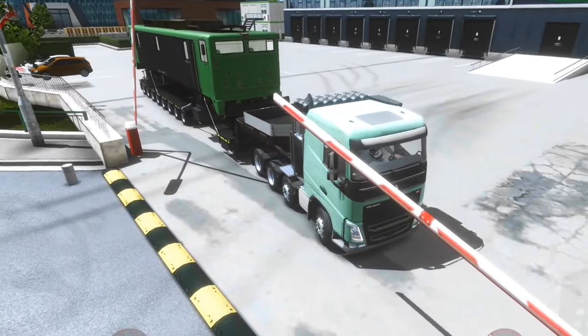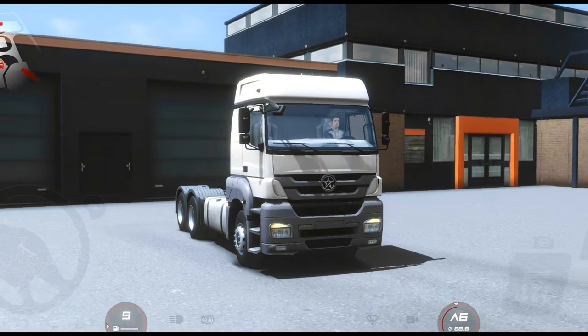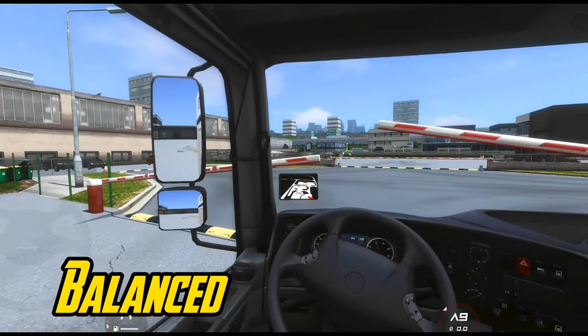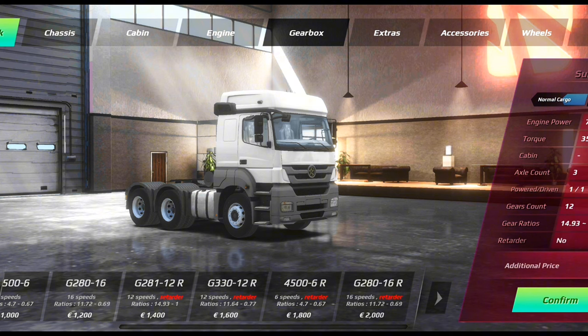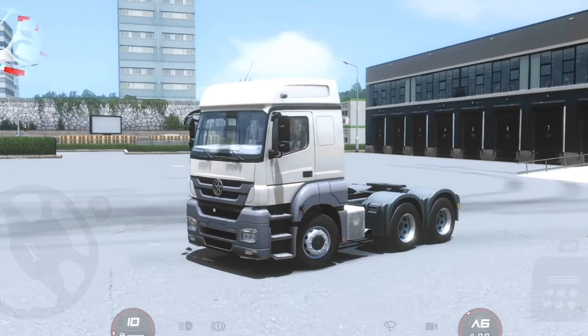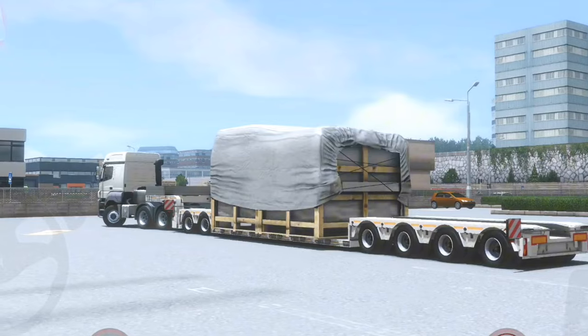Now the third configuration is the balanced one, which can be used to haul midweight trailers. You just need to go to your truck configuration and select the 6x2 chassis option. Then go to your gearbox option and select the 12-speed Rattata gearbox. The 6x2 chassis is one of the most balanced chassis configurations to use in Truckers of Europe 3.